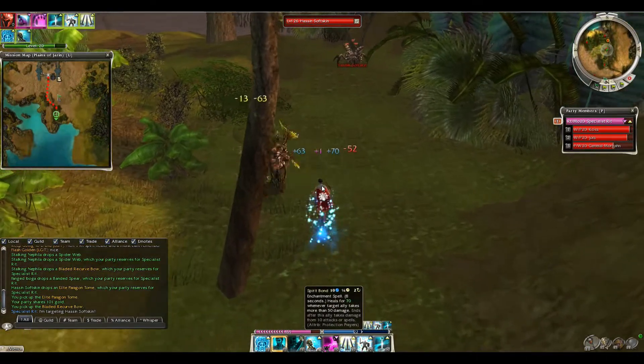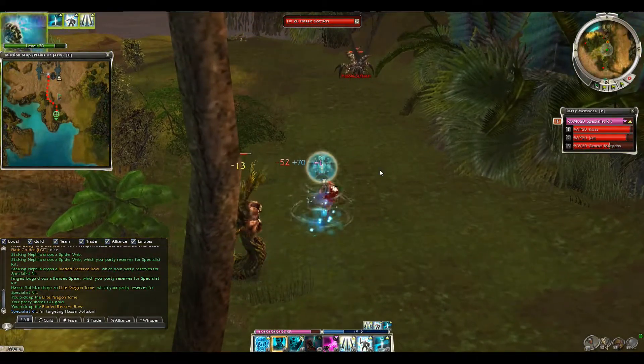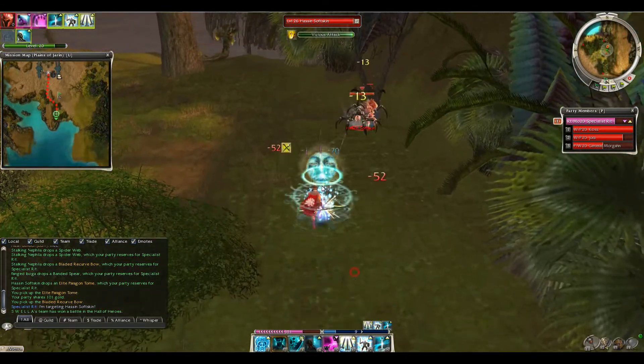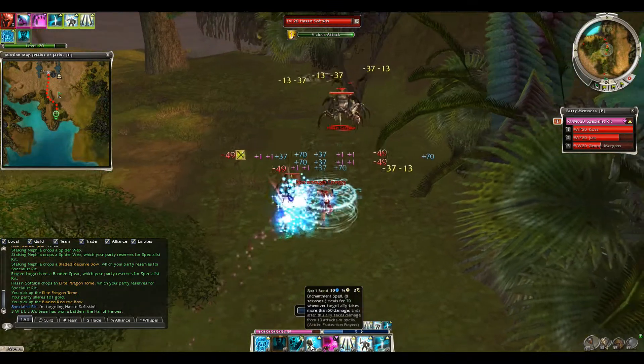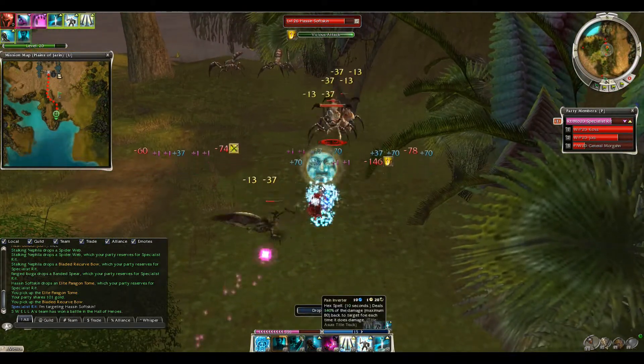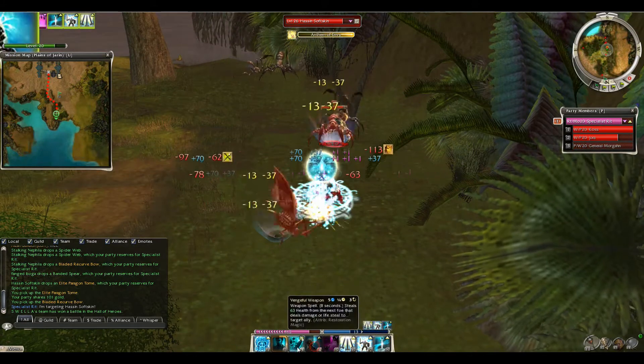Now that I'm in range of the boss, make sure you maintain prot spirit and spirit bond as you go in and group up until you aggro the paragon boss. Go ahead and use vengeful, spam spirit bond and prot spirit and maintain them continuously. Use pain inverter two or three times and the boss should be dead.